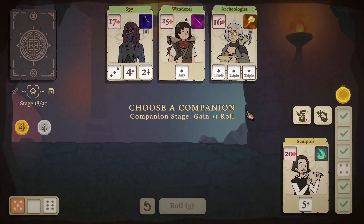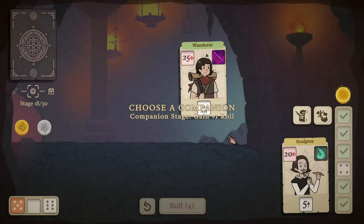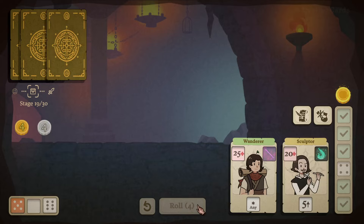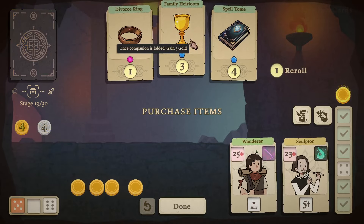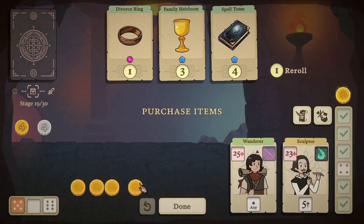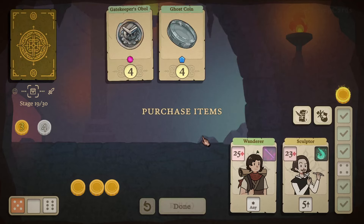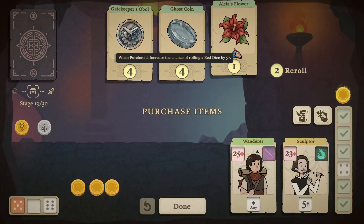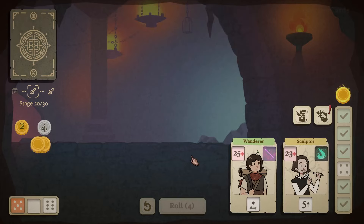When a skill is used, heal your companion by one. I'll take the Wanderer — not gonna lie, I feel like this might work just fine. Diverse Ring: when purchased, fold your companion and gain three gold coins — I don't want to go for that. Re-rolling here since none of these are amazing. Increase the chance of rolling red dice by five percent — sounds amazing, I'll go for it.